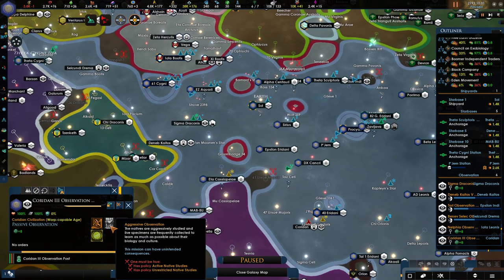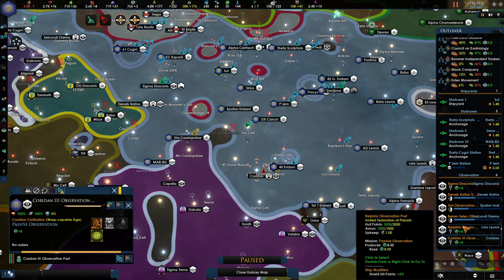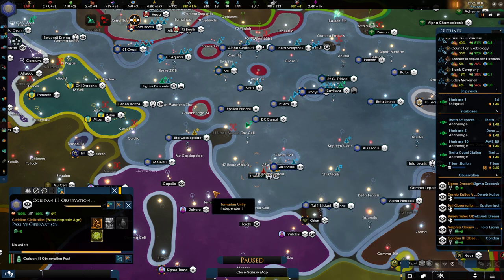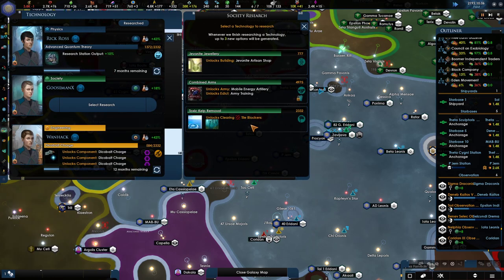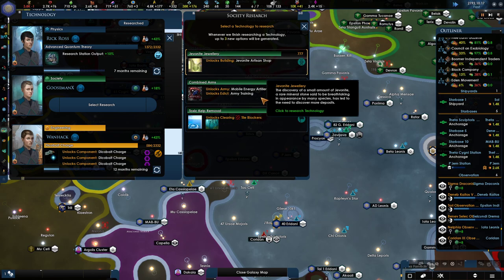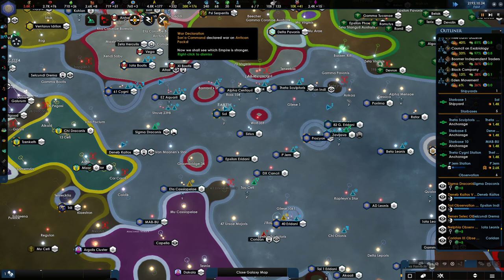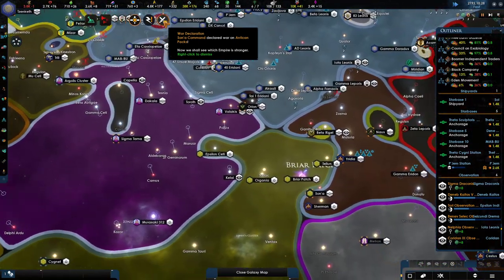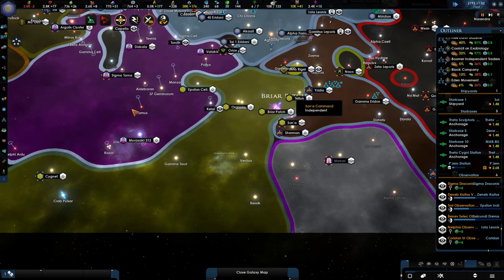Let's do passive again — they were doing aggressive, I don't like aggressive. We do want to integrate these two species that are over there, especially once we've taken out this asteroid. New technology — we got the tile blockers. Artisan shop — will produce us luxuries, which is actually quite interesting. And there's a war going on with the Sonic Command and the Untrekked packets — the center is over here.